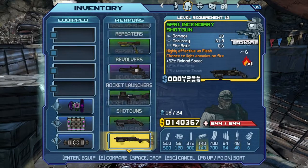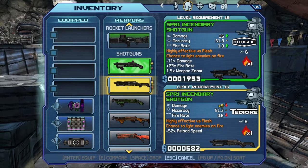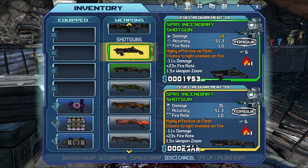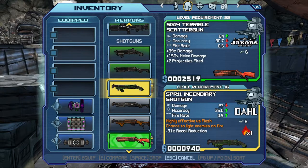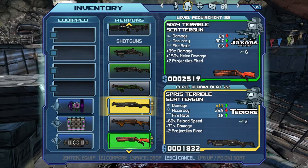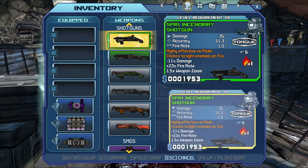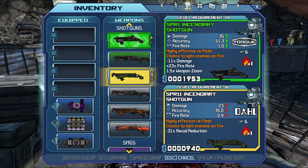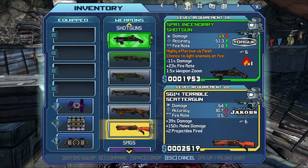Shotguns are hard because it always has a flashing number and it's multiplication. The SPR1 shotgun - it doesn't work straightforwardly. It's more than that one, more than this one, not more than this one. The SPR1 does more than the SPR11, the SPR15 does more than that, as well as the SG14.